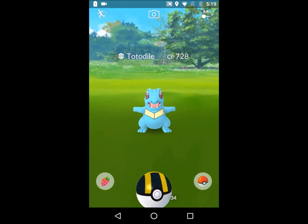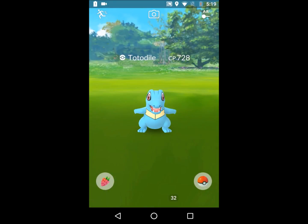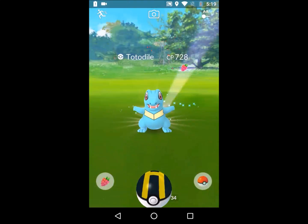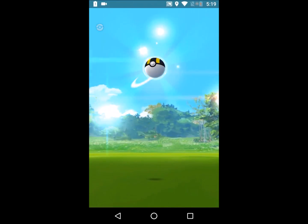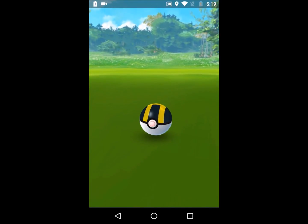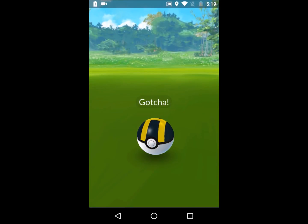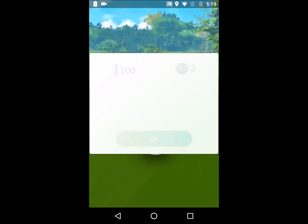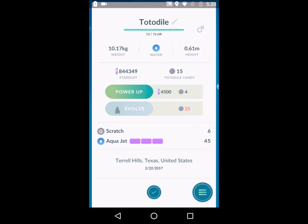I can't get this one. I'm using the berry, I'm using the Ultra Ball, this thing is just not cooperative. Nice — alright, good. Finally got it! Sweet. Totodile with Scratch and Aqua Jet — not bad.